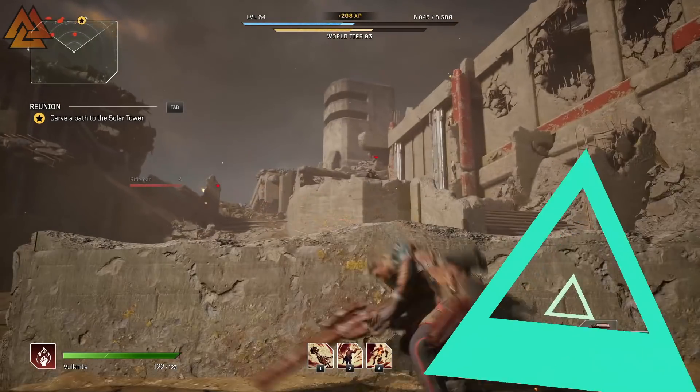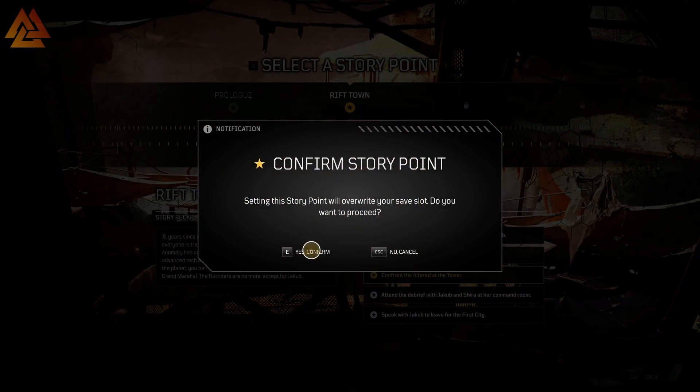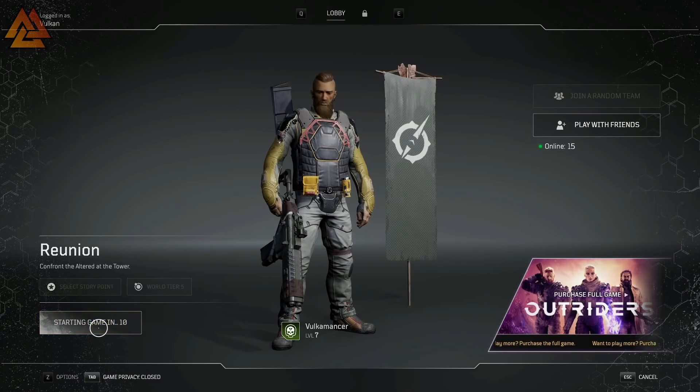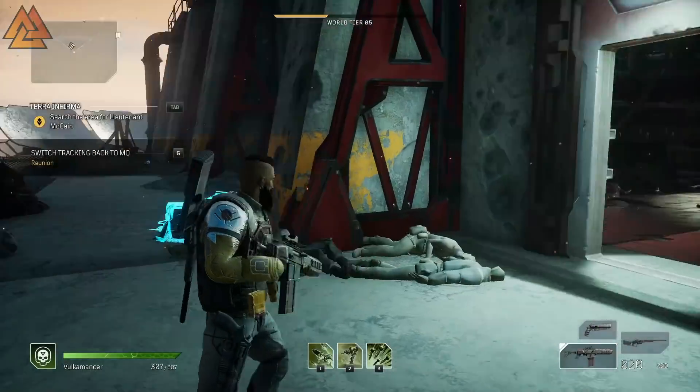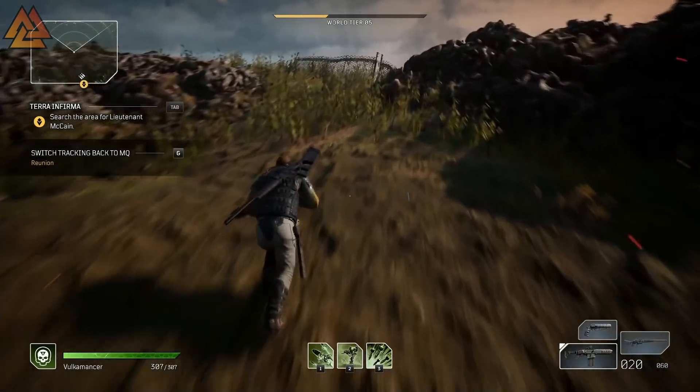The first method is the chest farm. To do this one, go into the lobby on your character, click on 'Select Story Point,' and then click on 'Confront the Altered.' This is going to put you right before the Goss battle. At this point, you can turn around and grab the two chests behind you.